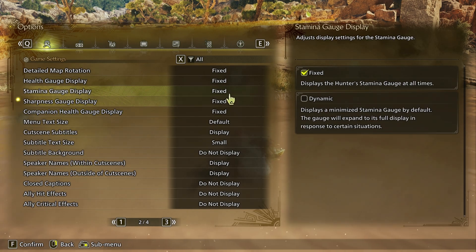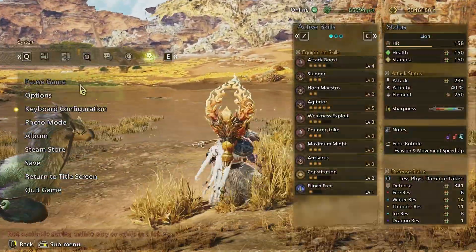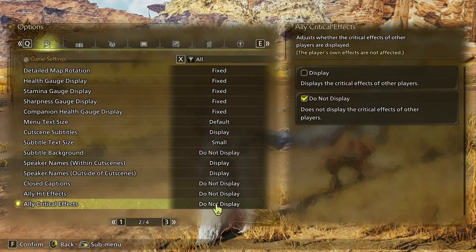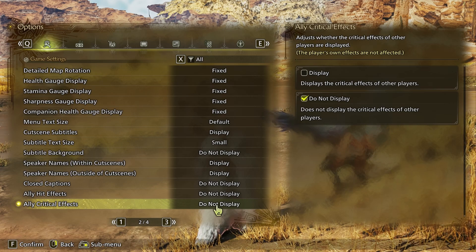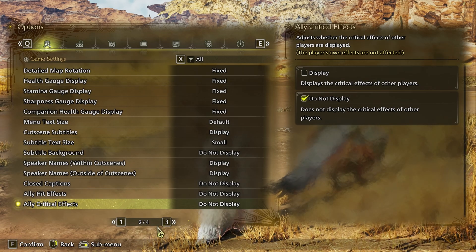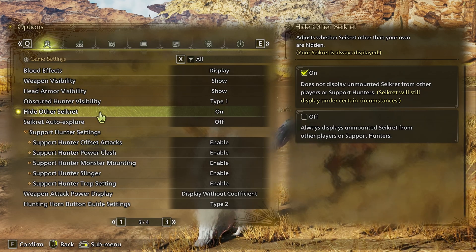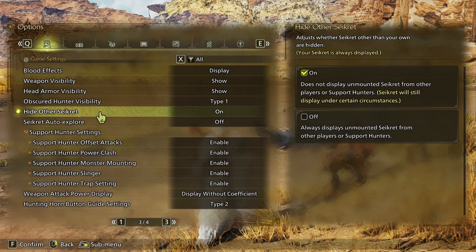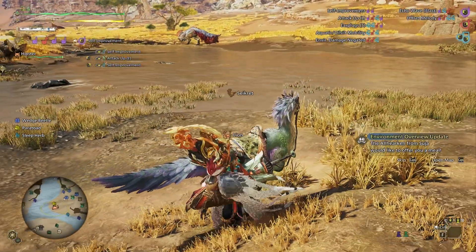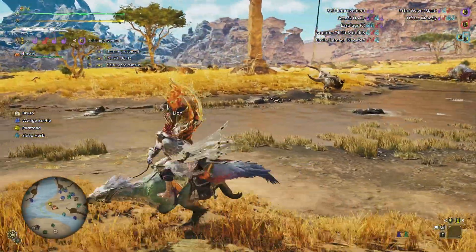The other important game setting is flash effects for your allies. This option is so bad I would turn off even my own flash and hit effects if they gave me the option — I actually recommend they add that in the future, because flash effects just block the screen and stop you from seeing what the monster is doing. I also turn off other players' sacred models, and a very important setting: sacred auto explorer mode, which you should turn off to prevent your sacred from wandering off when you're AFK.